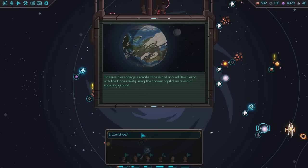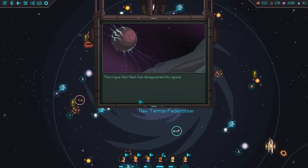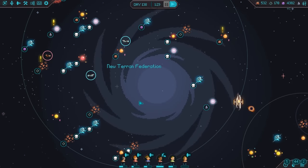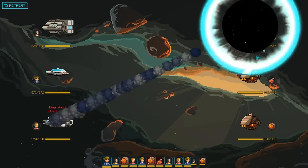We're on our way to go save that area. The Rogueslar fleet has disappeared into space — I don't remember the Rogueslar fleet at all. We have too many things to do here, so let's go for the adult clipper first.